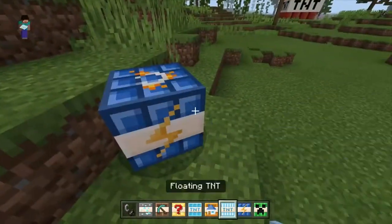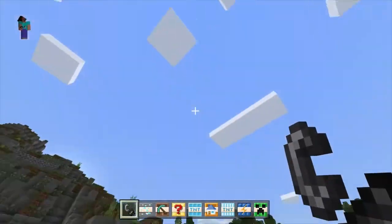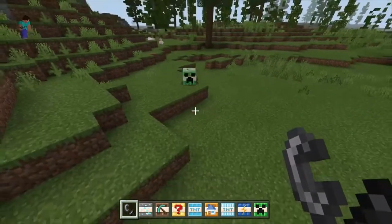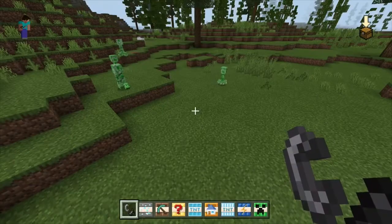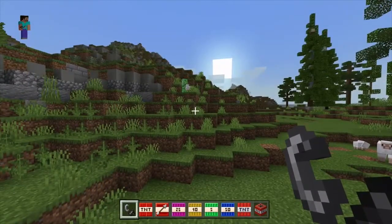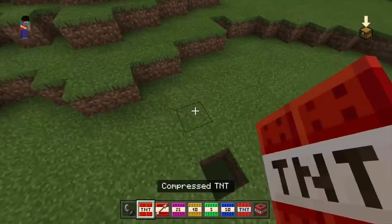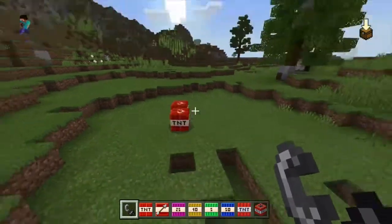Electric TNT — it's just going to have lightning. Creeper TNT — just going to spawn in a load of creepers. So let's get the last lot of TNT in my hotbar. First one is Compressed TNT — what's this going to do? I'll press two so we'll place two — it spawns multiple TNT blocks.